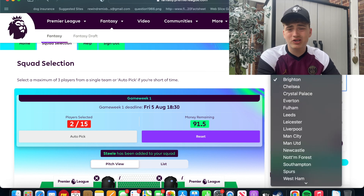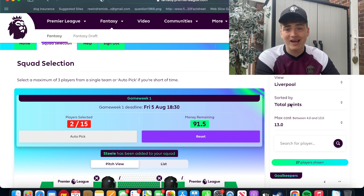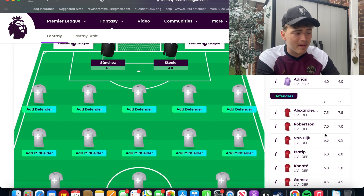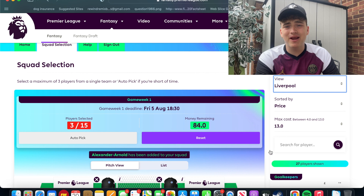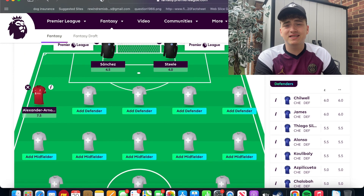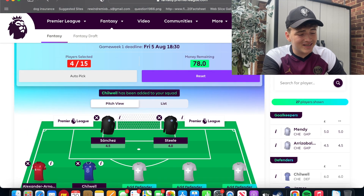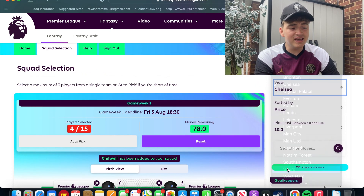Moving on to defense — there was no chance of leaving out Trent Alexander-Arnold. At 7.5 million, the price is ridiculous given how many assists and clean sheets he gets in one of the best defenses in the world. He gets so many goal contributions and bonus points — he simply has to be in there. An injury-free Chilwell is incredible. He was getting more points per game than Reece James before he got injured. I was at the 7-0 thrashing against Norwich when he scored — he was mental for goals at one point. He's a definite pick.